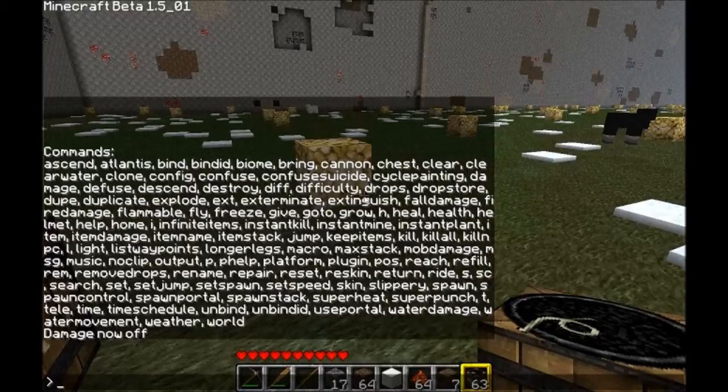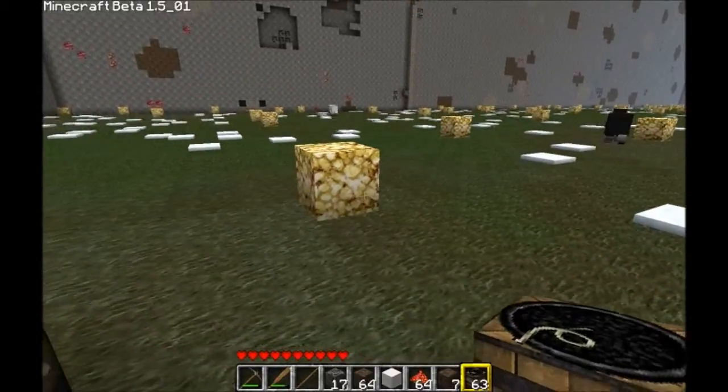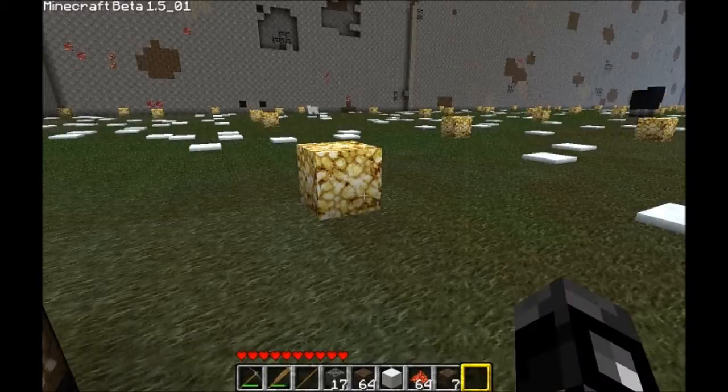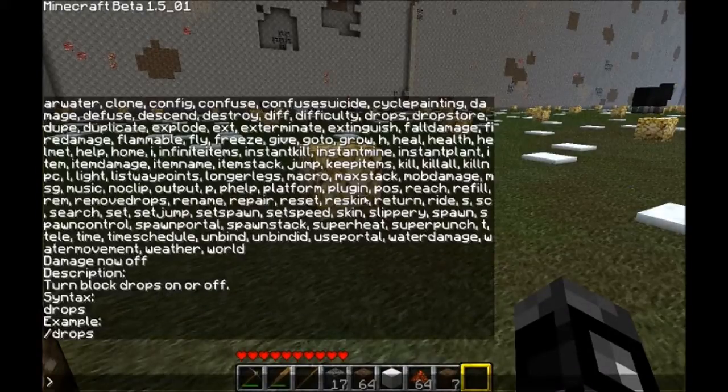'Descend' is basically the same as ascend, just the opposite. 'Destroy' destroys whatever is in your hand. 'Diff' and 'difficulty' both have to do with whatever difficulty you're playing on. 'Drops' turns block drops on or off — so if you're excavating and you don't want all those extra drops, you can turn that off.